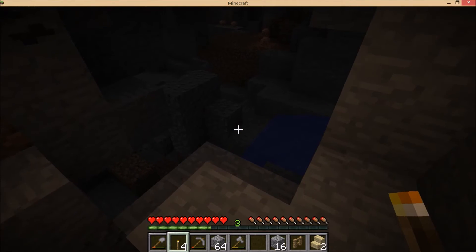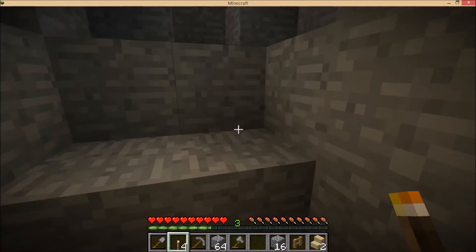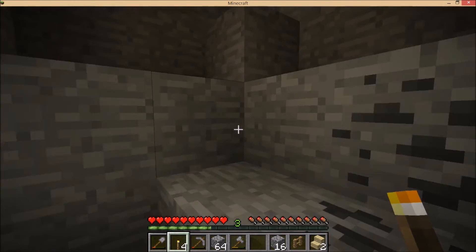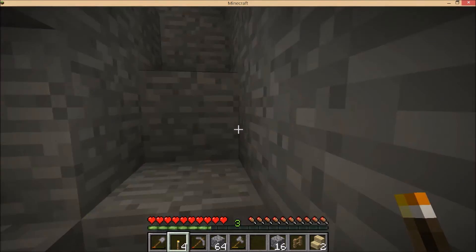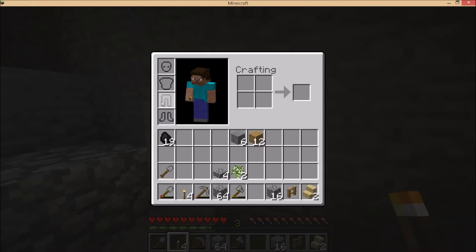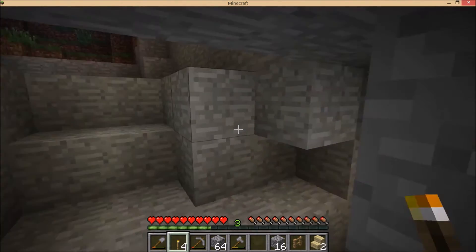There's a hole in the corner — there may be a monster spawner. There are some things for us, but we need to think how to get there. Maybe put on some armor to be protected if we fall down.